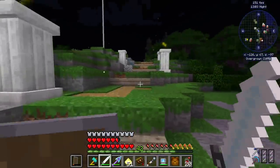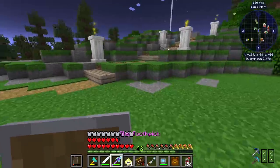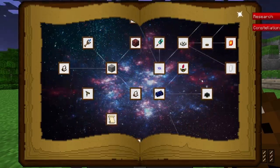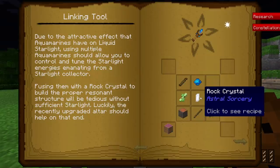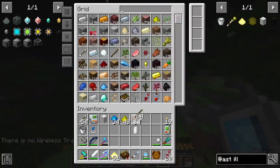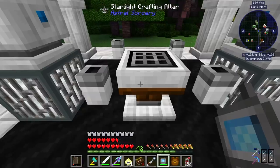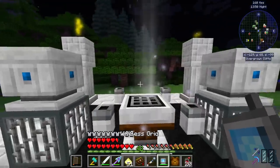This is not going to last very long - we need to upgrade this. To do that, we need to start looking at our new section, which is attunement. The main thing we need to focus on is getting ourselves a linking tool made. A linking tool is just some wood, sticks, and another rock crystal. You're going to be using these rock crystals quite often. Let's head over here, grab some wood and sticks - that's all we really need to do this final craft to get ourselves a linking wand. This linking tool is going to be really important to us.